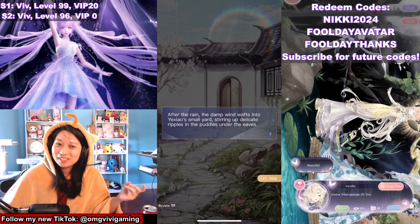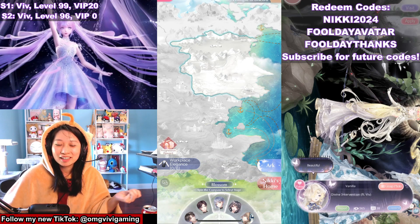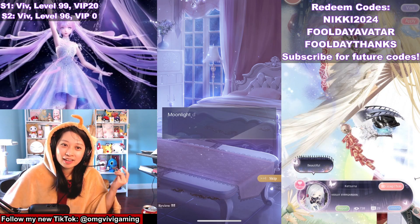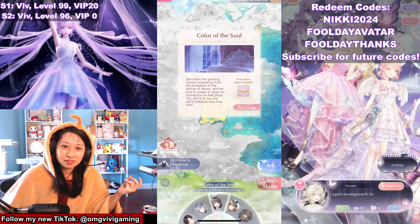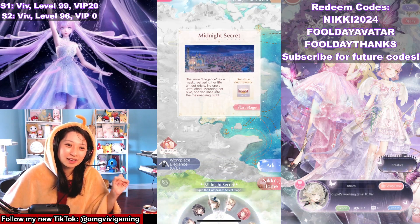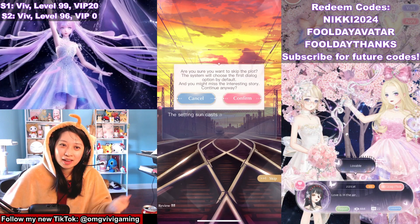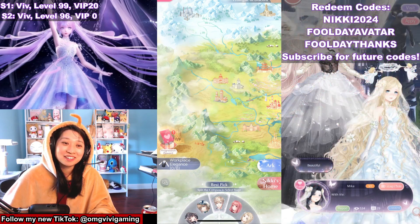Start stage, skip, and confirm. You get the pattern, right? Got gold back for my troubles. And then we're going to move on to my beautiful Queen Lilith — start stage, skip, confirm. And then we're going to move on — start stage, skip, confirm. Got gold back for our troubles. And then finally, Mr. Loewen — start stage, skip, confirm. And yay, that is the chapter complete!